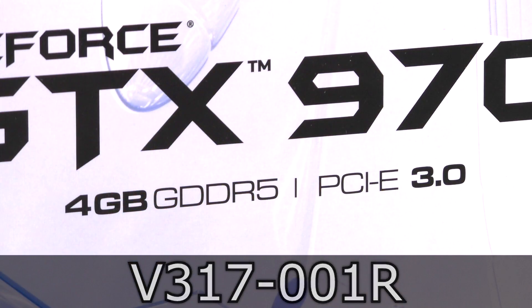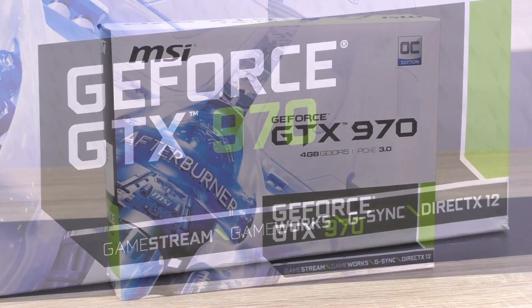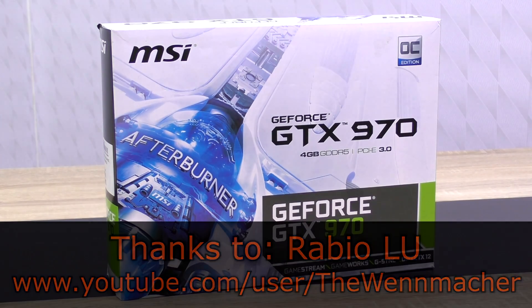This one, as the name already suggests, comes with 4GB of GDDR5 memory, but we all know by now, effectively we're getting just 3.5GB of usable VRAM here. The prices of these GPUs have dropped by now — currently this one by MSI comes in at roughly 320 to 340 US dollars. A huge thank you goes out to my true subscriber and supporter RobioLU for being so kind and lending me his graphics card for my tests.